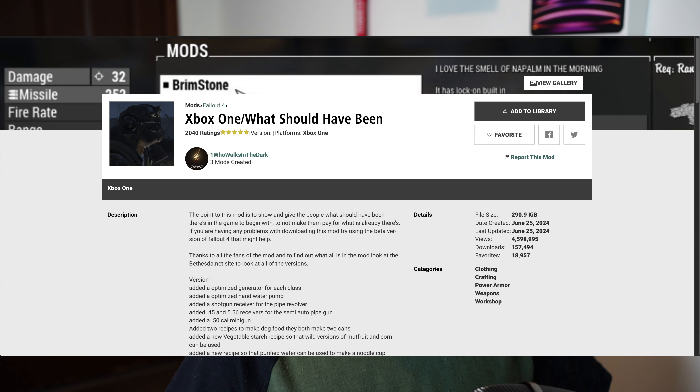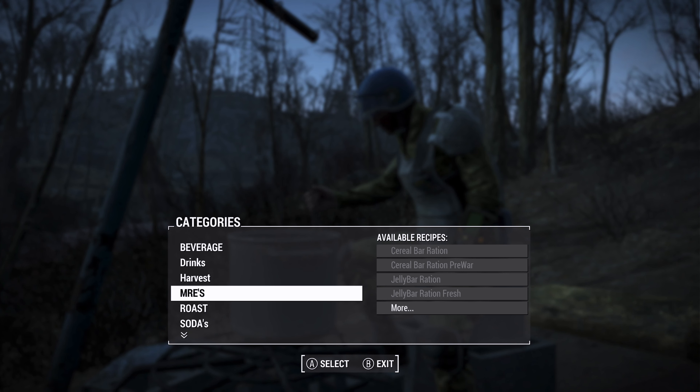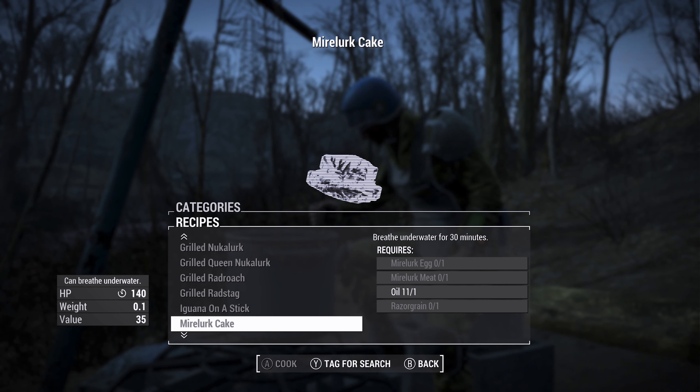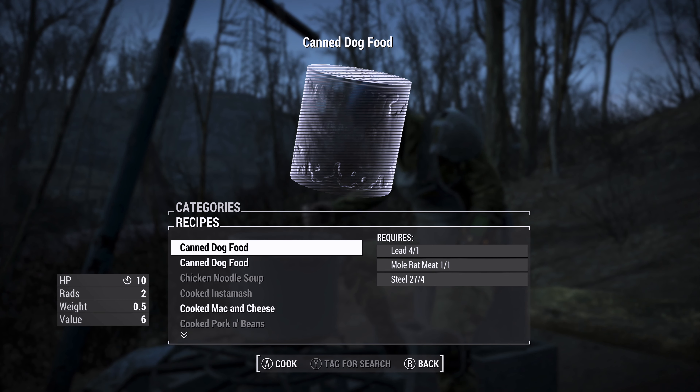The next one I want to talk about is called What Should Have Been. On Bethesda.net there's actually not a whole lot of description under this mod, other than the mod author saying he adds a lot of things into the game that he feels should have been there from the beginning. It adds more types of calibers that you can chamber your pipe weapons into. One of my favorite aspects of the mod is that it makes it so when you go to a cooking station, you can do more things with pre-war food, like instant mash or pork and beans. Unless you're in a survival run, you probably don't have a whole lot of use for stuff like pork and beans outside of the very beginning of the game because they add a lot of rads and don't give you a whole lot of hit points.